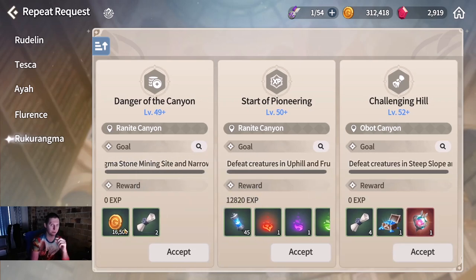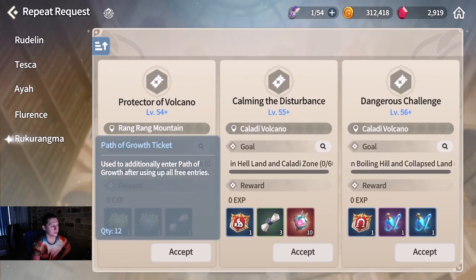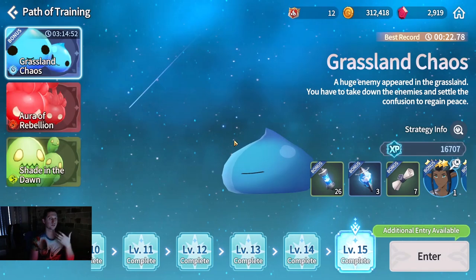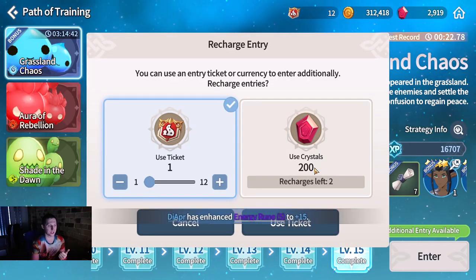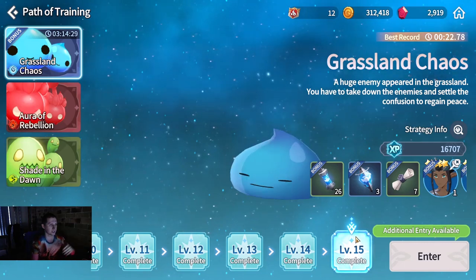The path of training is maybe a couple thousand less gold per clear, but I feel like the path of growth tickets are the ones to go for in the end. With path of growth tickets, you can do additional entries - 50 gems for the first recharge, then 100 gems for another - giving three extra entries each time. So you're spending 150 gems to get another six entries total when you recharge on this page.